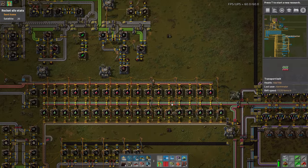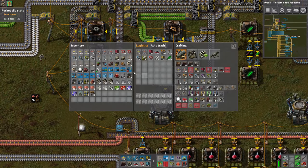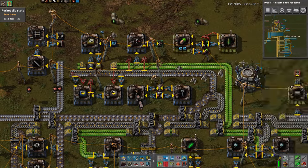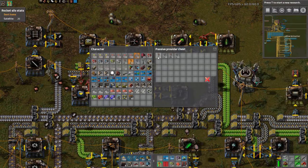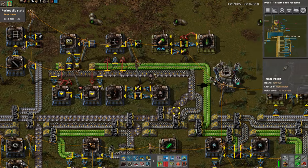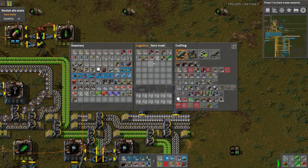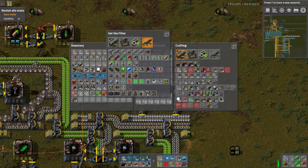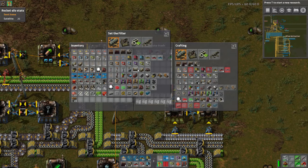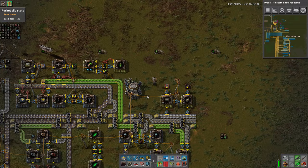We actually may not need that many more assemblers. We don't need more stack inserters. We do need a lot more fast inserters. We don't need long inserters. We need many, many more power poles, and even more miners. I think that was mostly it — pipes too. We could request in some pipes, because clearly this condition is met. We must have pipes sitting in storage. We'll just request 200 pipe — not 2,000. Hit an extra number there.